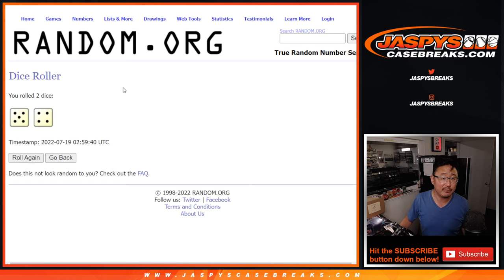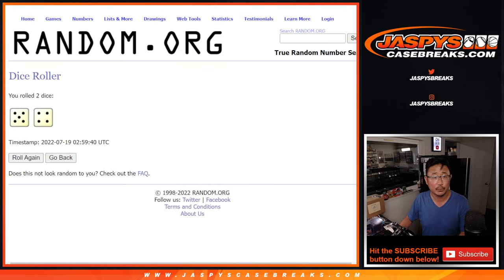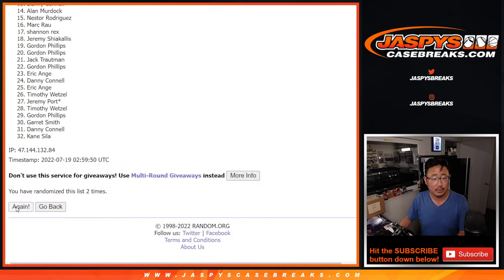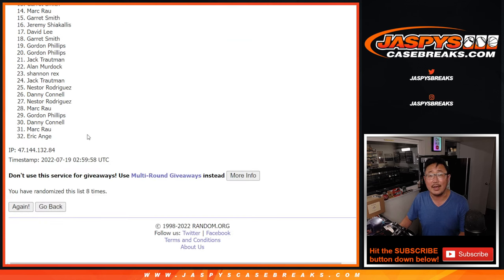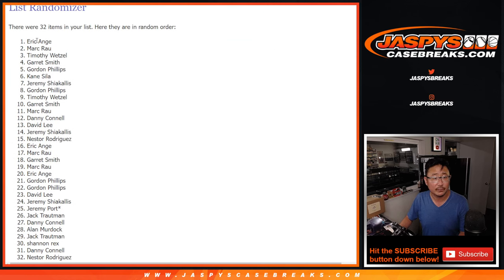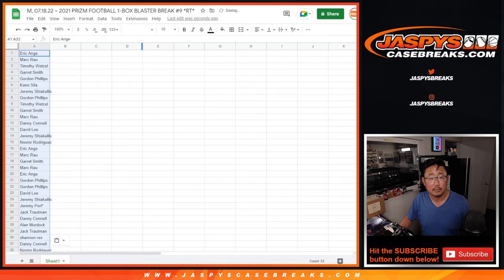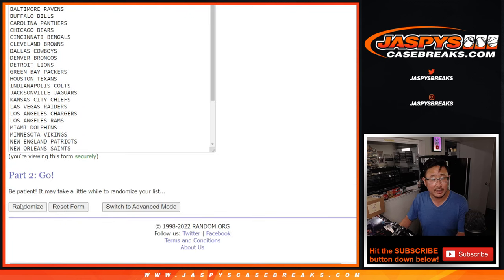Different dice roll for the giveaway part as always. Five and four, nine times for names and teams though. One, two, three, four, five, six, seven, eight, and ninth and final time. Five and a four, nine times for the teams.